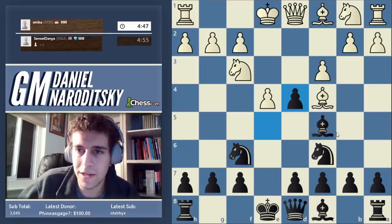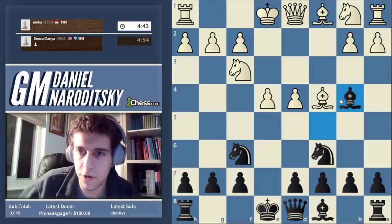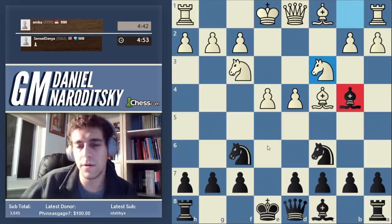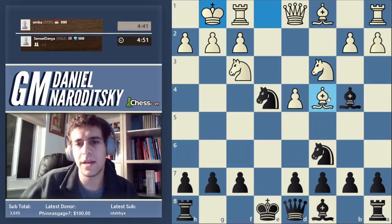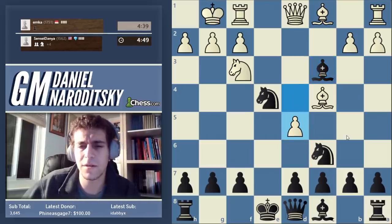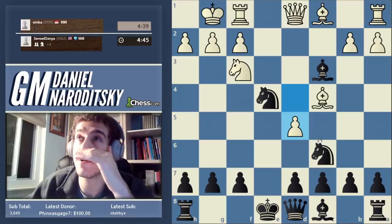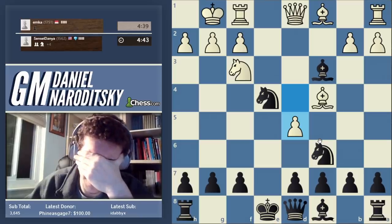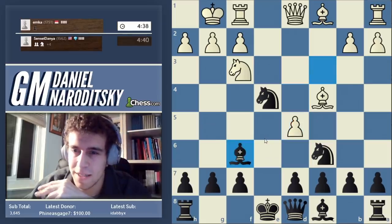He plays d4 — one of the main moves. This is the old main line. Bishop b4 check, knight takes e4, and now d5. This is all a theoretical line. I'm playing fast but I don't actually remember it perfectly, so I could get in trouble here quickly. I think we're supposed to drop the bishop back to f6.